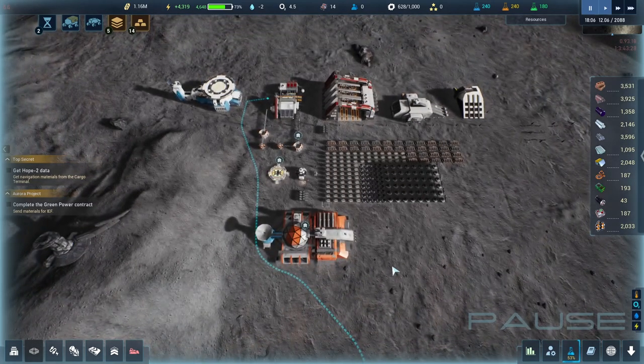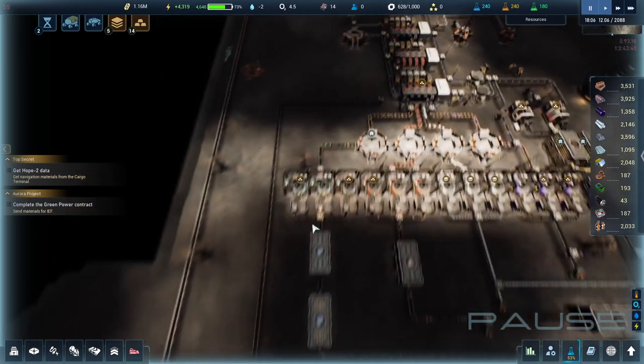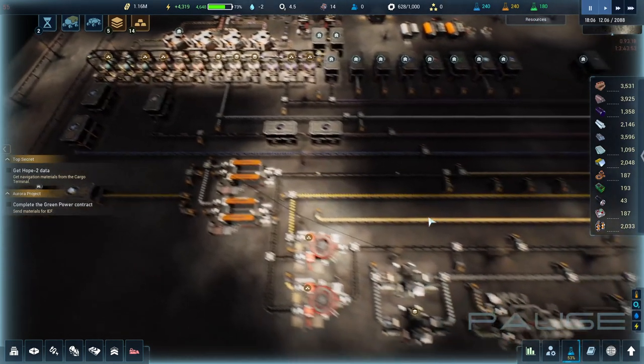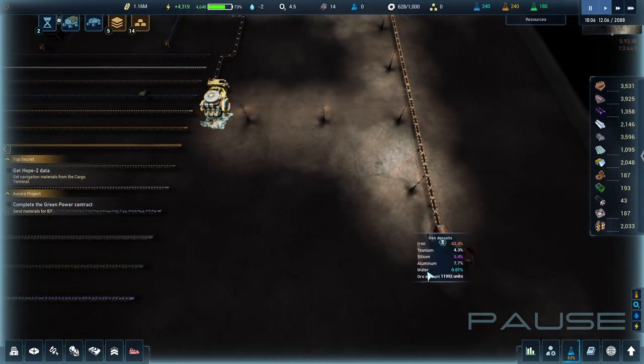Now we go down below where I've changed things up. I got the smart bricks rearranged, added two of them, and swapped the small containers for larger ones. I did the same thing down here, opening that up because I didn't like being straight against the wall. We've backed up on a lot of stuff down here. Over on the iron side there was like 17,000 units.